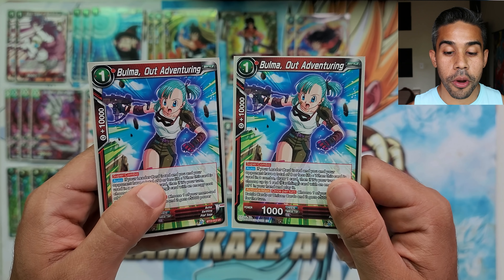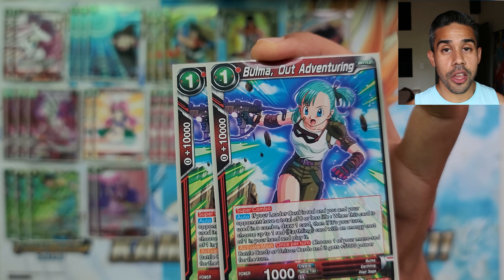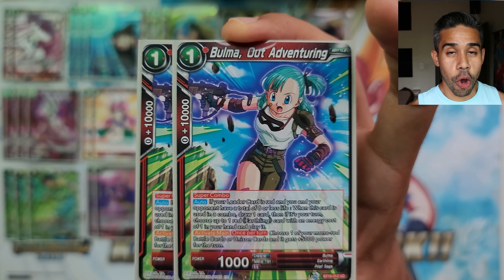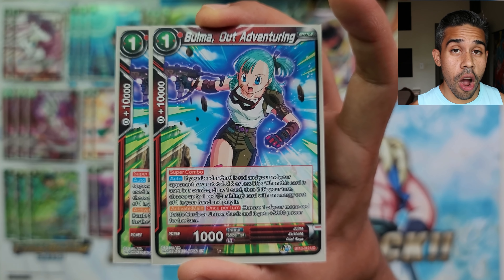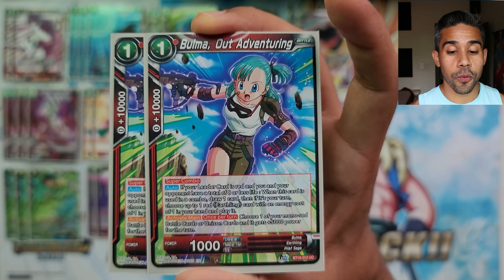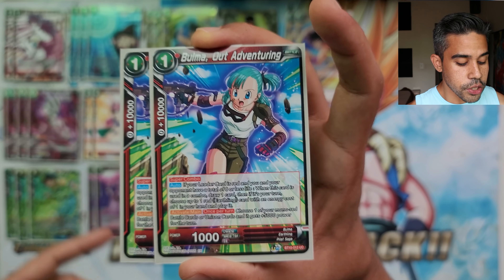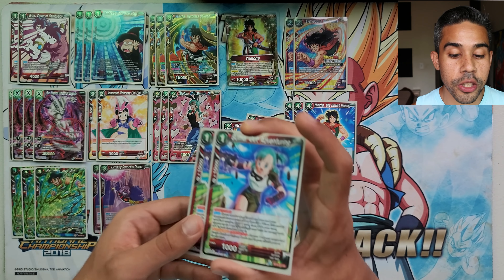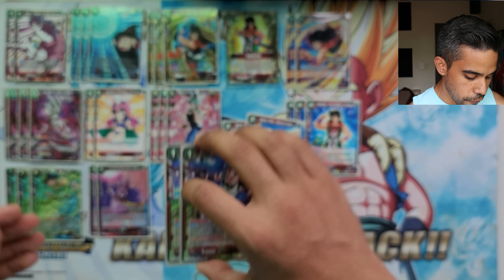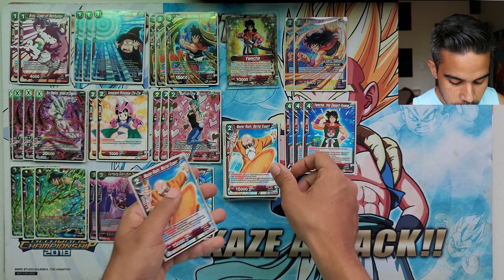For super combos, I'm running two Bulma Out Adventuring. If the combined life of you and your opponent is eight total, you're able to combo, draw a card, and then bring out an Earthling card from your hand with an energy cost of one onto the field during your turn — awesome for bringing out Fortune Teller Baba to pressure and go for game. She also has an activate main that gives a 5k boost to one of your red cards.